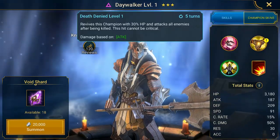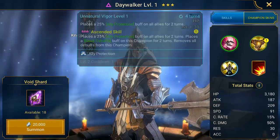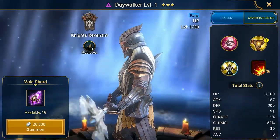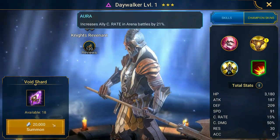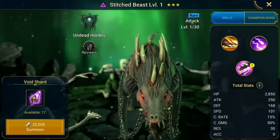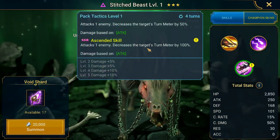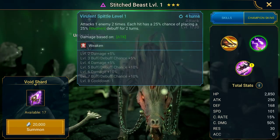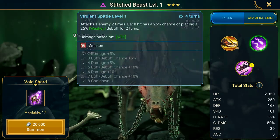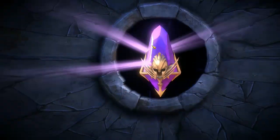This one's on a three-turn cooldown - revives the champion at 30% HP and attacks all enemies after being killed. This attack cannot be critical. I like crit rate in arena battles. This one has automatic turn meter decrease on a four-turn cooldown.